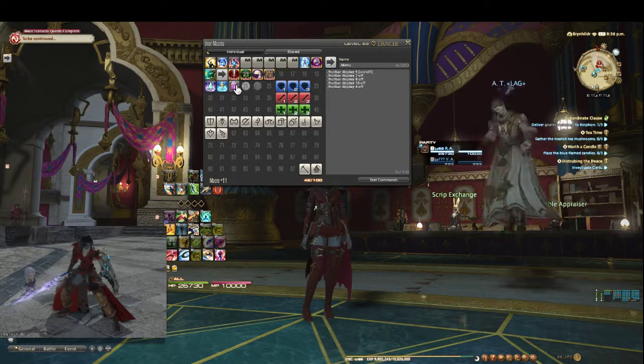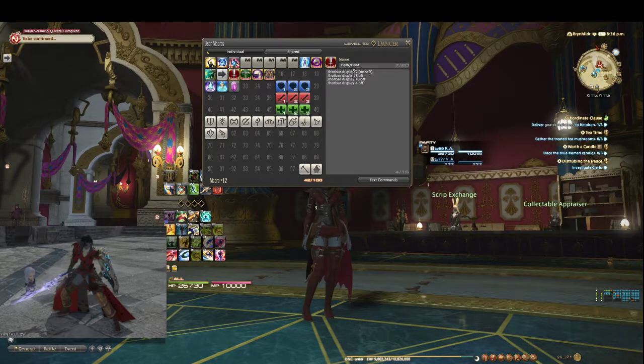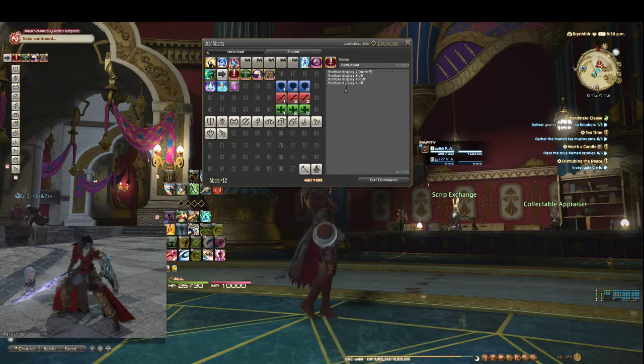Then we get into the actual dropdown. So this is hotbar display 7 — that's this one — and again it's on or off, and it also turns any of the other ones off. So if I click on another one, that one closes and this one opens. It turns this one on and turns the rest off.